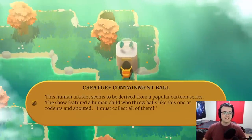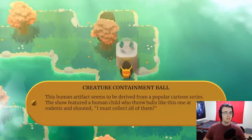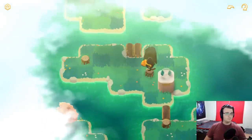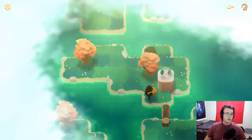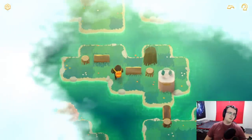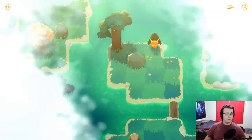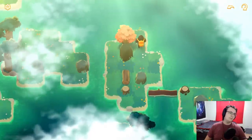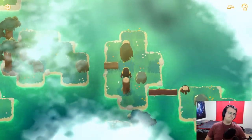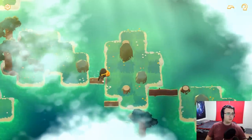Creature containment ball. This human artifact seems to be derived from a popular cartoon series. This show featured a human child who threw balls like this one at rodents and shouted 'I must collect all of them.' Alright, so I can do this with the log, then this, then this. I don't know how I feel about that raft — I feel uninspired. So I do want to push this over for a distance. But how far could it possibly... wait, we can do this and then just yeet it out of the way. There we go. Probably a bit more difficult than it should have been. Guess we're going left — no choice. These trees. I can do stuff like this. Can I manage to... put that there, and then watch this — push and push. Love to see it.